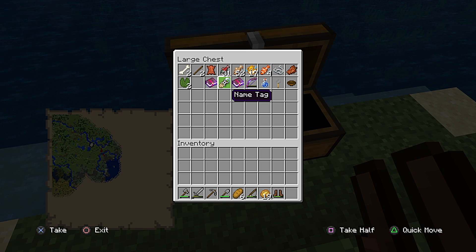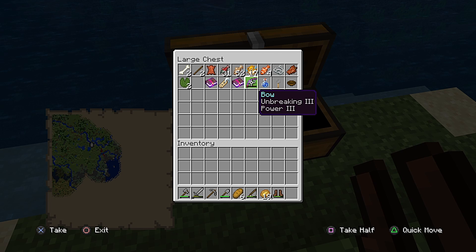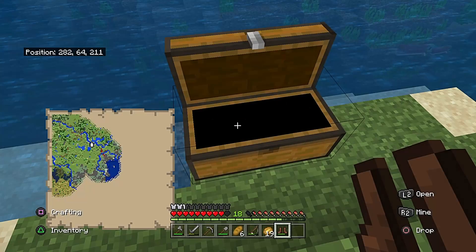I got a name tag - if I get any critters I want to keep, maybe I want a pet zombie. Another enchanting book: feather falling goes on boots so I don't fall as hard from high places. Unbreaking three and power is already on that bow, so it's already got some good enchantments. I got a bottle of water - handy for making potions. There's also a trip wire hook: hook it up to some string and a device and it'll trigger something to happen. And this is a bowl, a very key component when making beet soup or mushroom soup.